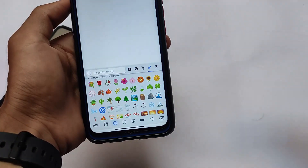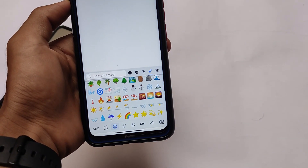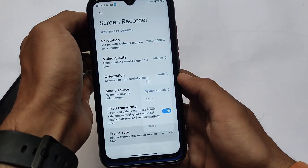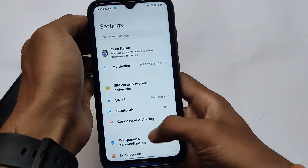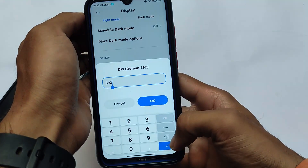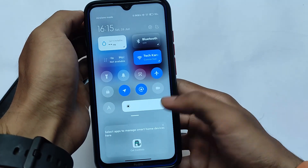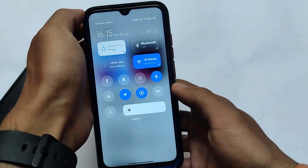This is absolutely one of the best MIUI-based custom ROMs to try out. If you move to settings, the screen recorder has support up to 90 fps listed, but of course 90 fps doesn't actually work — at least the 60 fps screen recording option is available. In the display section, there's a DPI option available so you can change the DPI. Display settings have a lot of extra features.